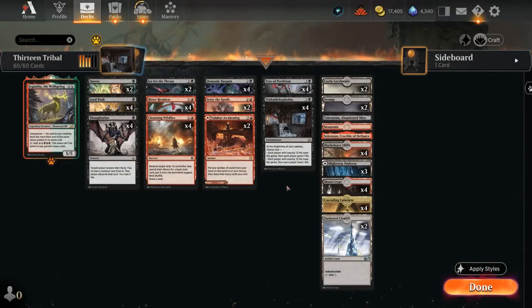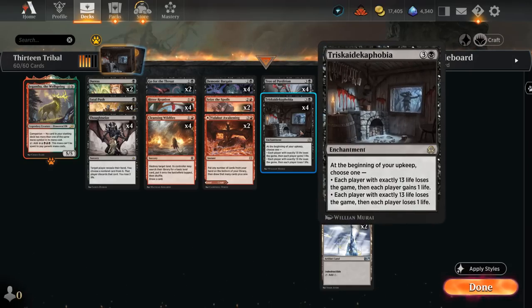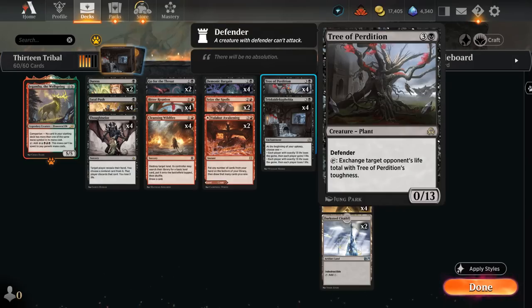Hello and welcome to another Explore Games video. Today we're kicking off alternate win condition week on this channel with a 13 tribal deck that's looking to win the game with Triskaidekaphobia, a four-mana enchantment saying at the beginning of our upkeep each player with exactly 13 life loses the game. So we need to get our opponent's life total to 13 somehow, and that's where Tree of Perdition will come in handy.